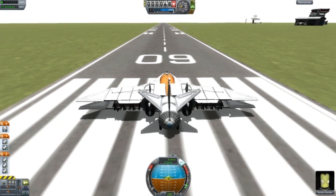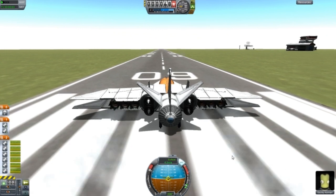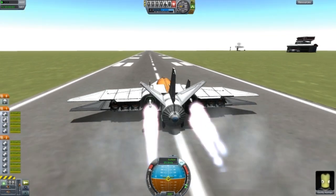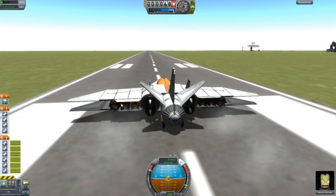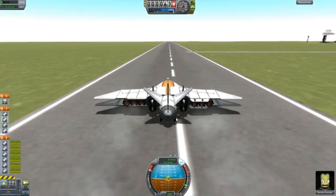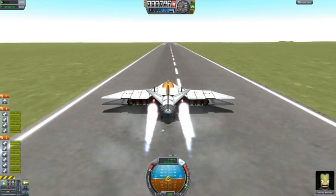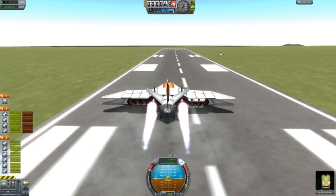What you do is go to Full Throttle and your jet engines will activate first. On the action groups, I actually programmed it — if you press number 1, that will turn on and off the AeroSpike Rockets. Number 2 will turn on and off the turbojet engines. What you want to do is press 1 to activate them, because you need to gain a lot of speed in order to lift up this heavy aircraft or rocket.